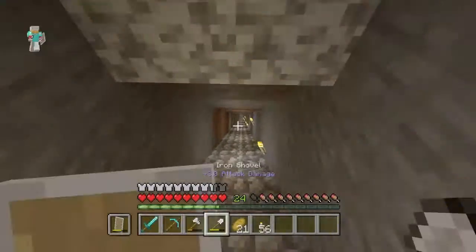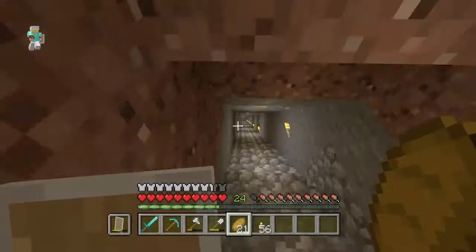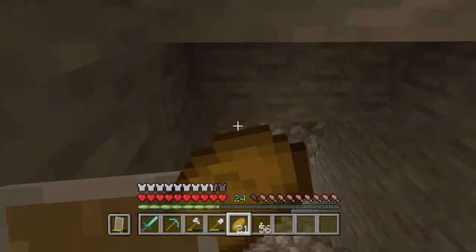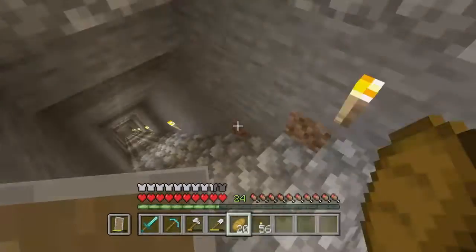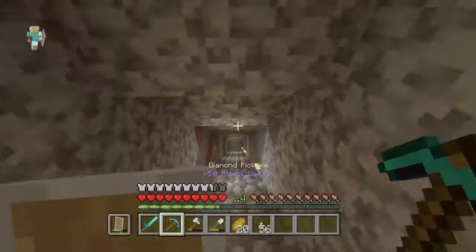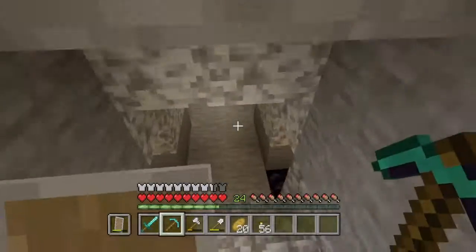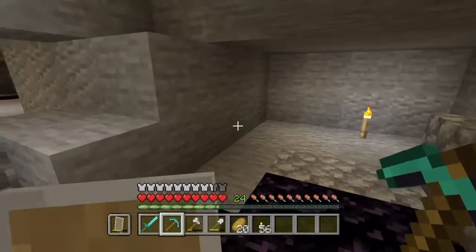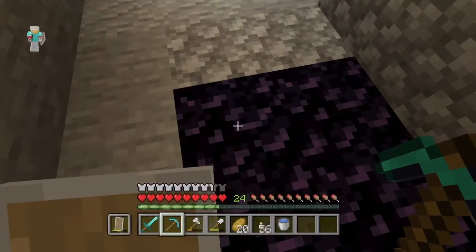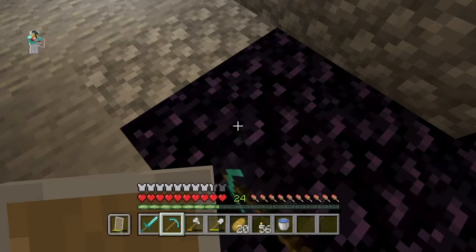I added some stairs down here by the way. I'm still going to break it down by one more block so we don't have this really annoying head-bumping situation — like that would hurt a lot, going downstairs and smashing your head on the roof. We don't have brewing stands yet, damn it. I heard that zombie villager and that's really annoying.